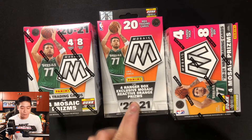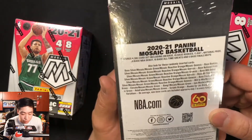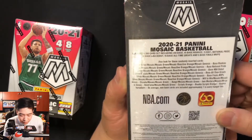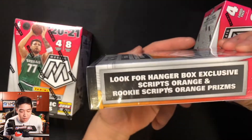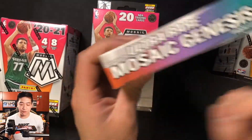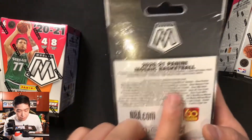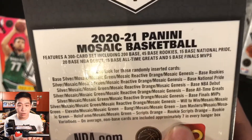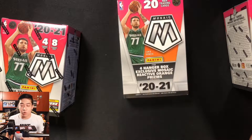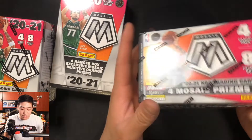We have two blasters plus a hanger to open. Just like in the previous video, we are looking for the exclusive Genesis pulls — I believe they are back in Mosaic. On the hanger pack it says look out for ultra rare Mosaic Genesis. I can confirm they're listed right there. For the blaster, it says look out for four Mosaic Prisms in the box, so we're hoping to hit those fluorescent orange and Genesis cards.